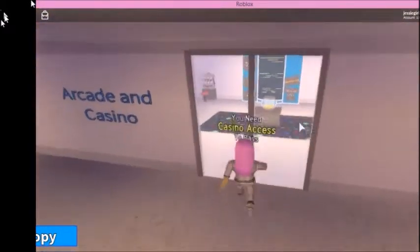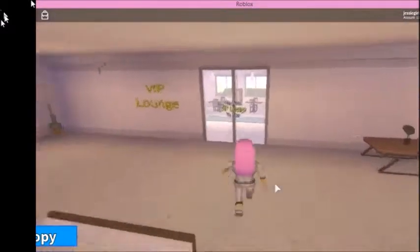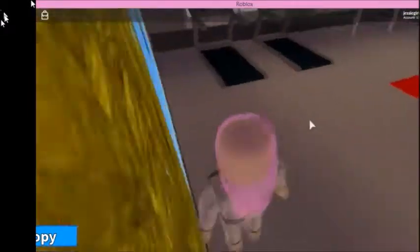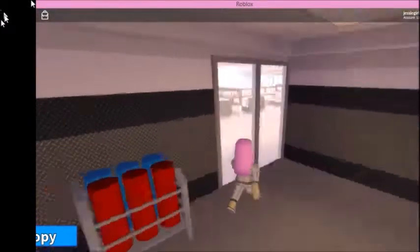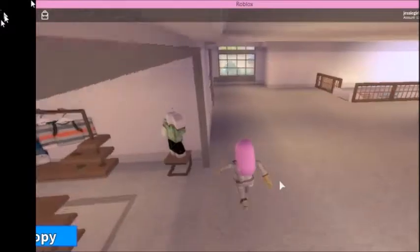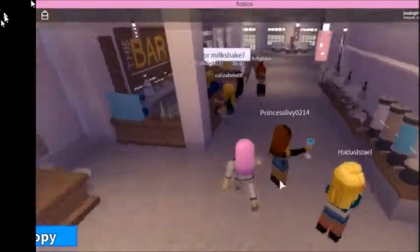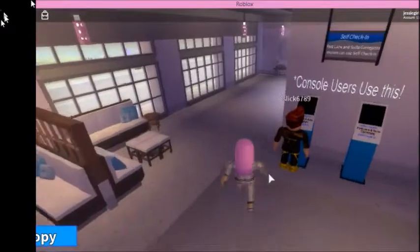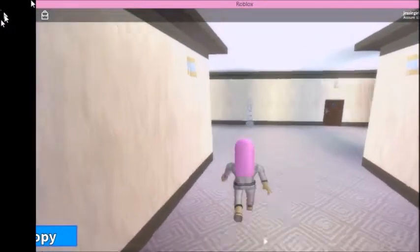We are going upstairs. You can buy stuff for Robux, or there's a VIP room. There's also an exercising room. There's also stuff on screen — maybe five Robux. I just don't really think that's a good buy unless you always use the skin. If it's only for one time, then it's not worth it.